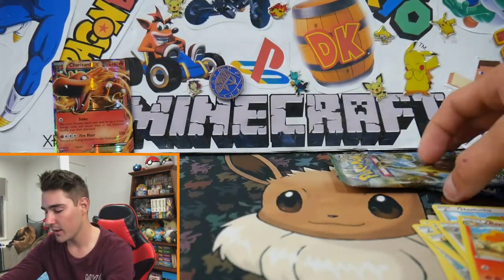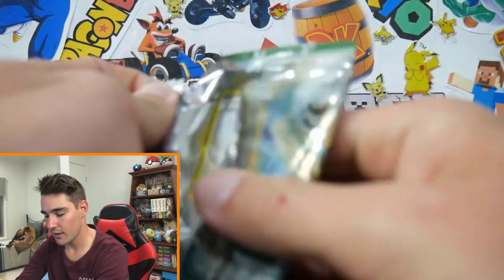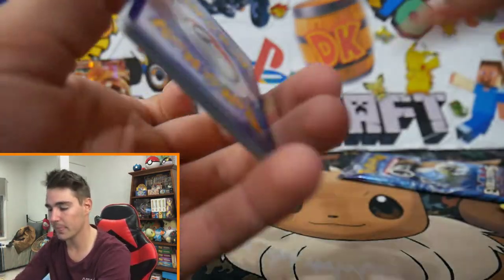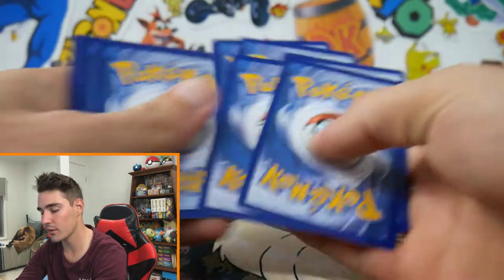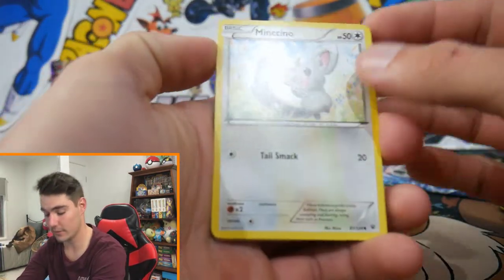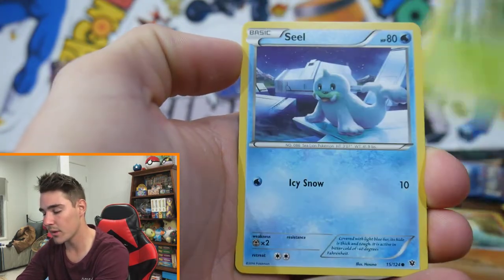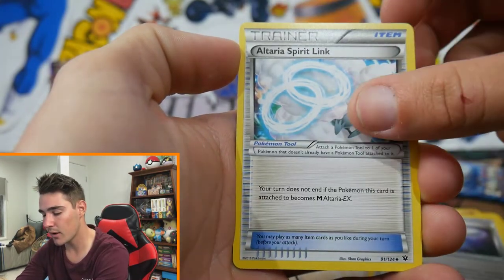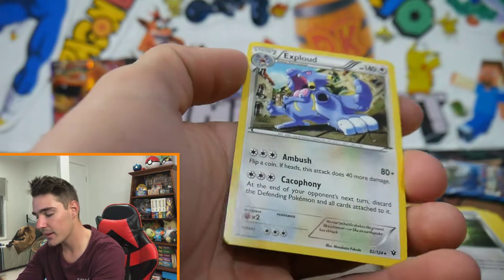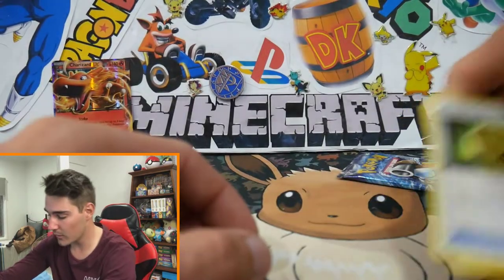Come on, where are all the pulls at? I really want to do Fates Collide next. There is a code card — throw that to the back. We need an Umbreon, please, to the pulling gods out there. We have a Mincino, Bronzor, Larvitar, Burmy, Seel, Bent Spoon, Altaria Spirit Link, Devon Fossil Kabuto, Koffing Reverse Holo, and a Regular Rare Exploud. Where are all the pulls?